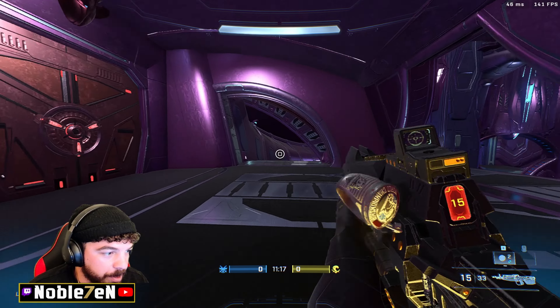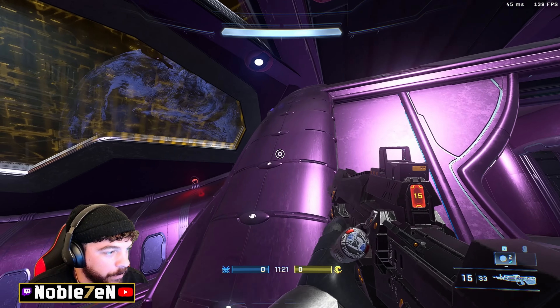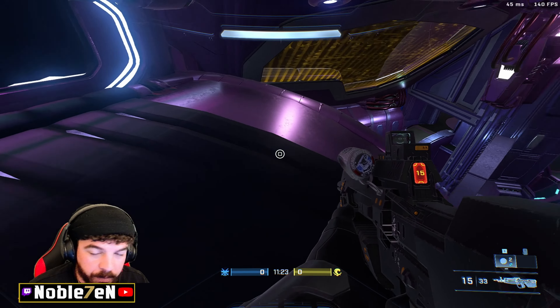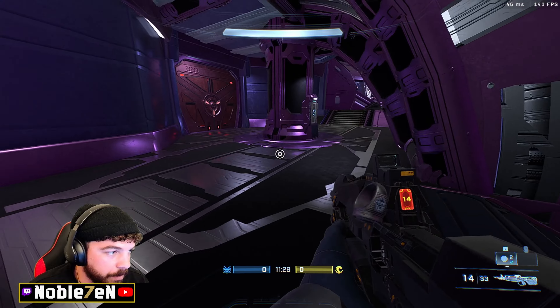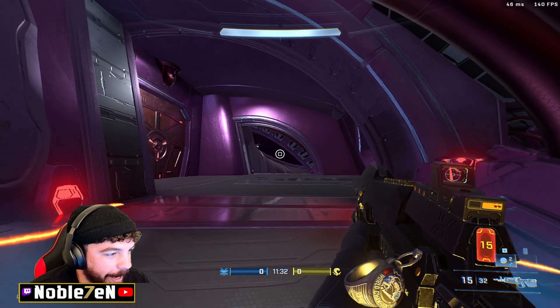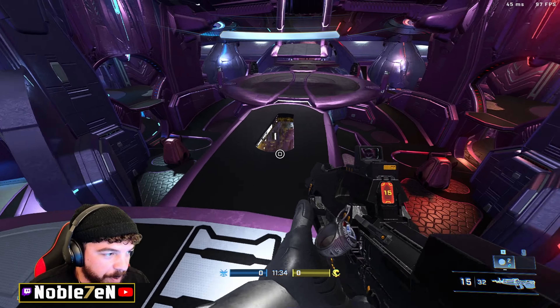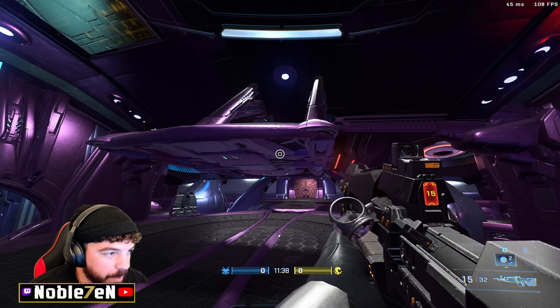Red street connects us over to the P side. We are standing on P2 right now. You can make this jump — P3 is up on top, P2 is here, and directly below us is P1, or purple one. Right here is P bridge — it connects P side to top mid, and below us is bottom mid.